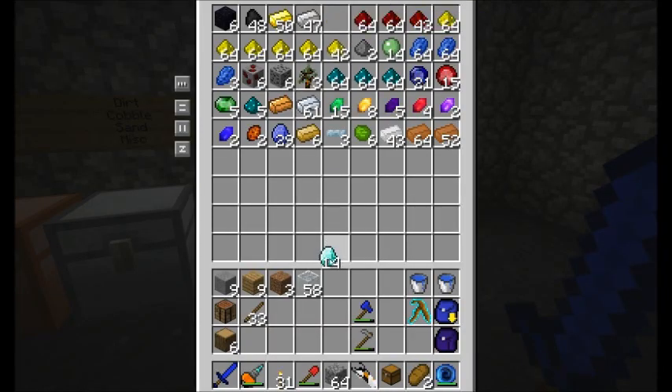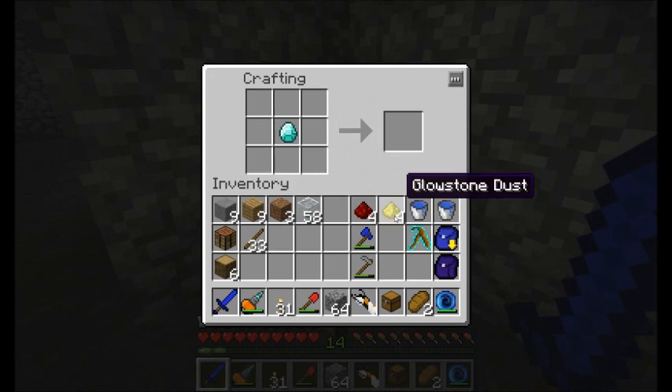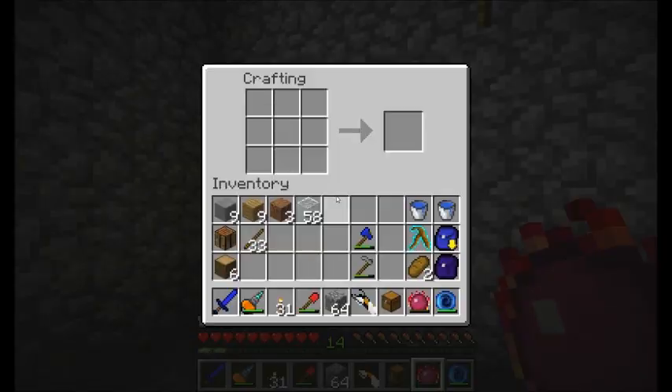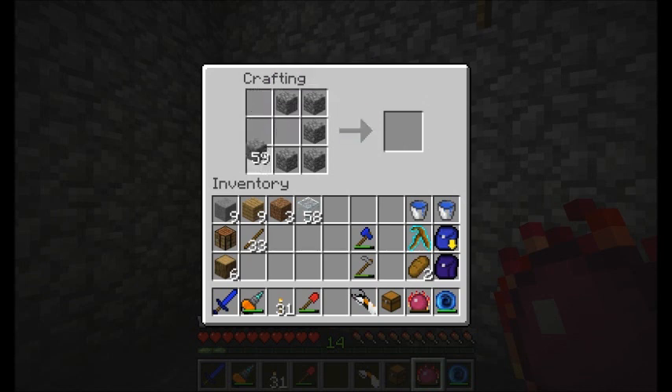Something I do want to craft now is another one of my favorite items - this is an item from the Equivalent Exchange mod. It's a piece of gold, some glowstone dust, and some redstone dust, which will give us the Philosopher's Stone. The Philosopher's Stone is awesome. Number one, it comes with a built-in crafting table. Press C and you have a crafting table in your hands and you can craft whatever you want out of it. So portable crafting table - comes with me wherever I go, no longer needing to carry a crafting table.